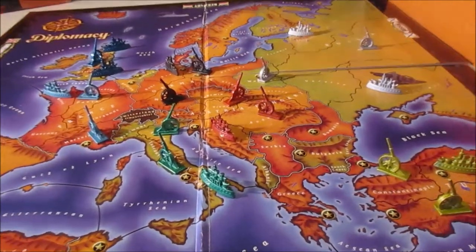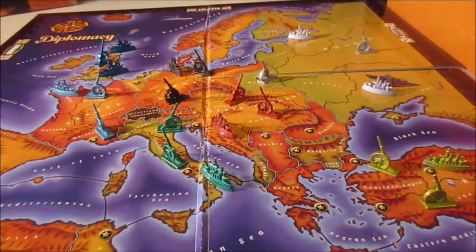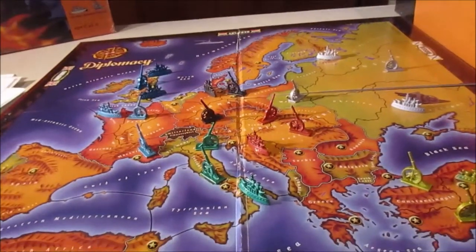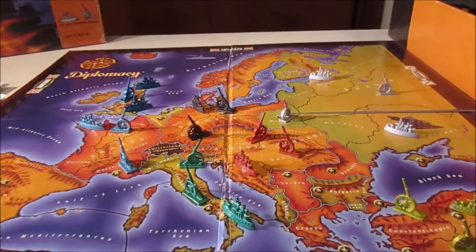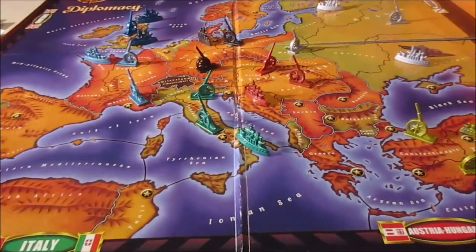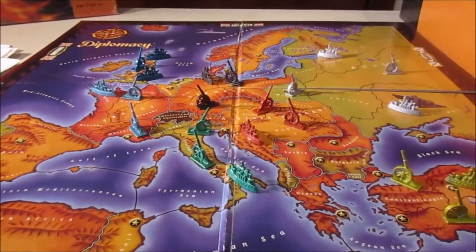To win, all you need to do is control eighteen of these starred supply centers. There are thirty-two on the whole map, so you need to take over about half the board. It's a pretty long game. I have some recommendations before we get into the rules themselves on how to actually go about playing the game. The first step is just going to be the way we time-manage each turn being taken.